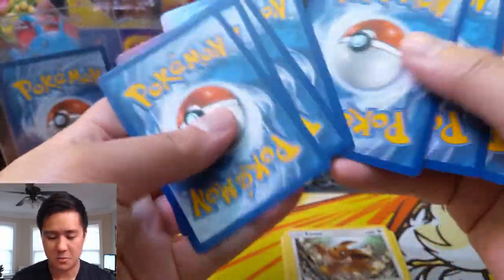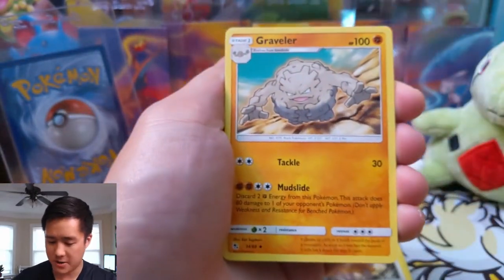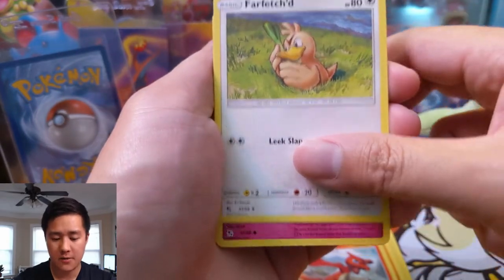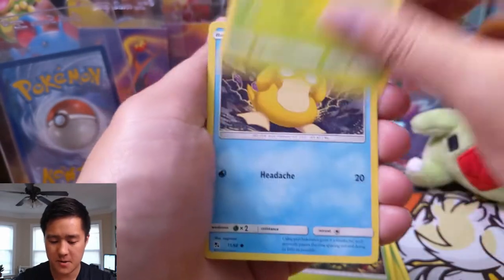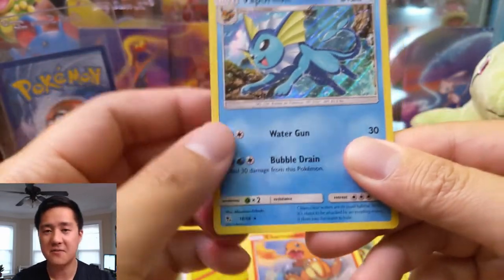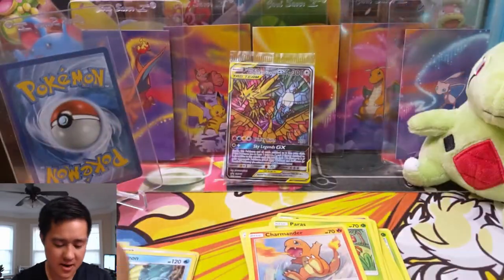Let's move on to pack number two. Hope everyone's having a good day — here we go. We have a fairy energy, Graveler, Charmeleon, Farfetch'd, Jigglypuff, Caterpie, Paras, Psyduck, Charmander, a Vaporeon. What is a Hidden Fates opening without pulling a Vaporeon? Followed by Bill's Analysis.